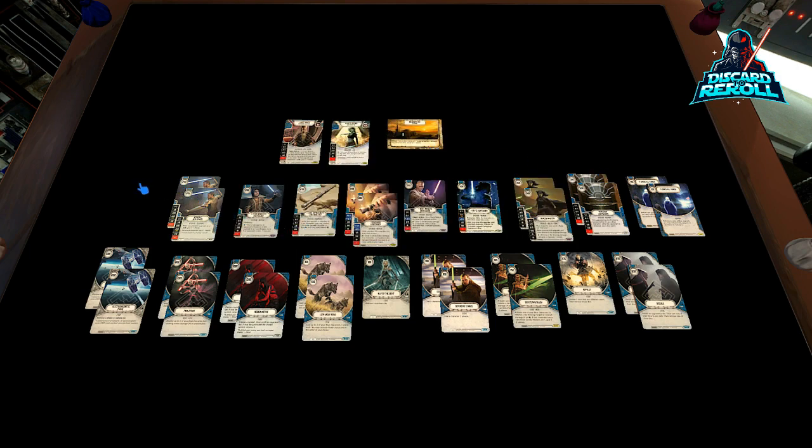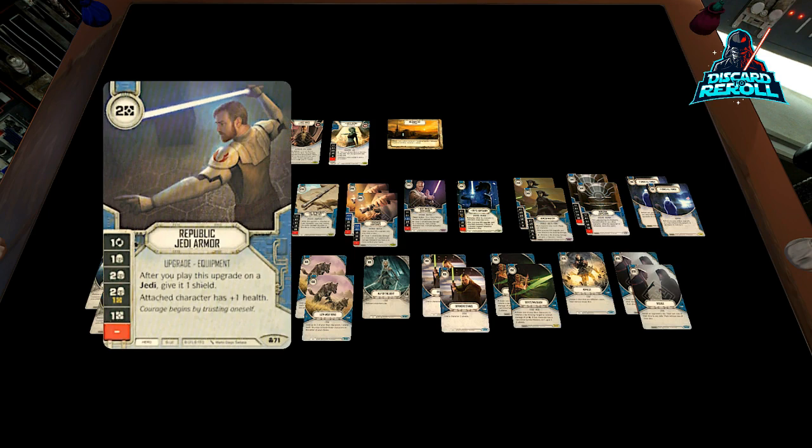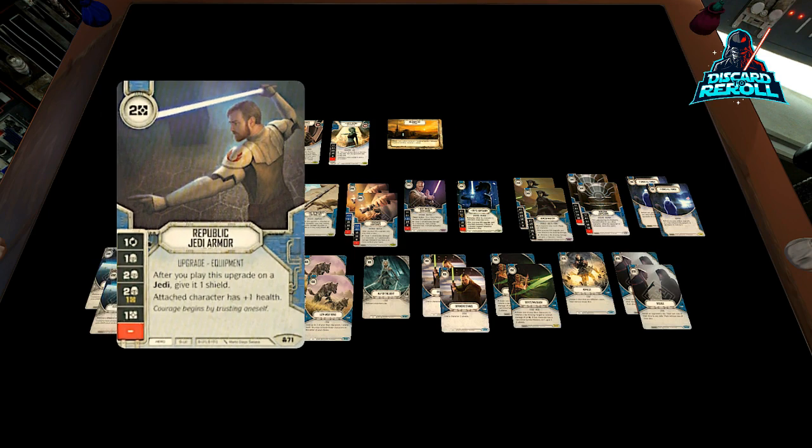Moving into the upgrades, I have it organized on curve cost — starting with your two-cost upgrades and then moving up to three-cost. We have two copies of Republic Jedi Armor. This is to help with the low health pool we're starting off with, and it introduces shields that we don't have on any of our character dice. So this becomes the utility upgrade — you could certainly overwrite over top of this, but it's going to allow us to bolster up our health just a little bit more.